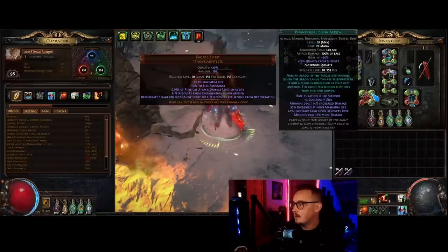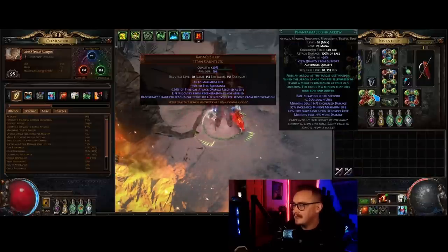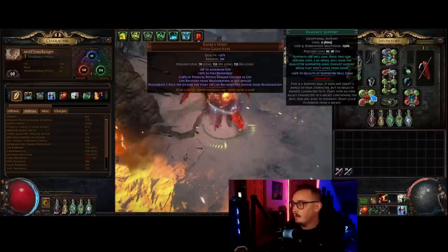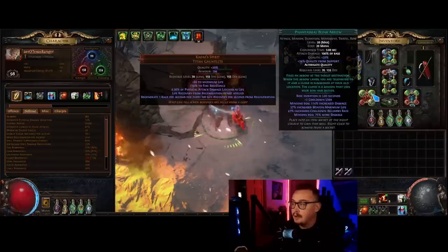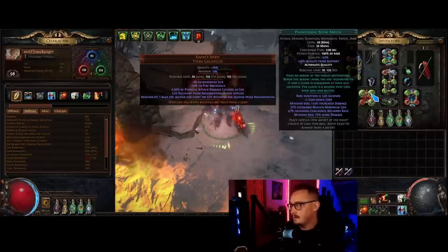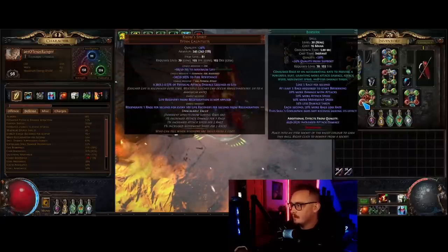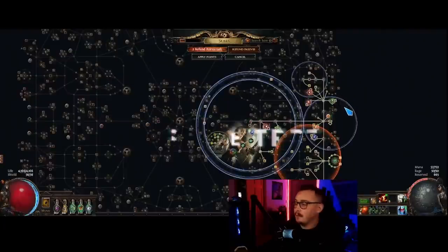Vaal Haste is obviously just a chunk of move speed and attack speed - we love both of those things. In the boots: Divergent Arctic Armor for 21% less phys and 21% less fire, which is then boosted by the Snowblind Grace chest. Blood Rage for more attack speed. A level 1 Cast When Damage Taken with Immortal Call - anytime you use a low-level Immortal Call, you should always buy one with at least 20 quality (23 is even better) as it gives you extra skill effect duration which may be enough to save your life. In the gloves we have an Enhance setup. An Enhance level 3 is fine, but a level 4 gets you over the breakpoint to get an extra Blink Arrow cooldown use. Phantasmal Blink Arrow gives you an additional cooldown use, so with Enhance 4 you get two cooldown uses. Blink Arrow is one of the best movement skills in the game with this setup and high attack speed. Link that to Faster Attacks, and also have Berserk linked to the Enhance support.